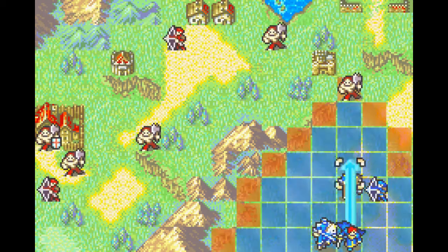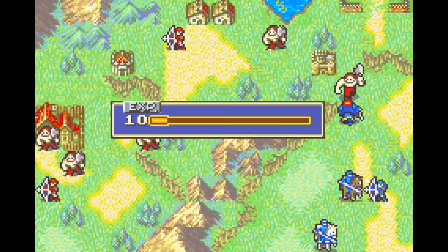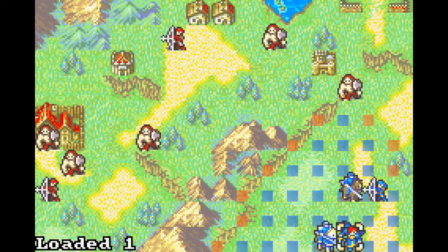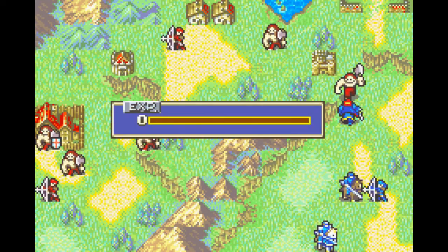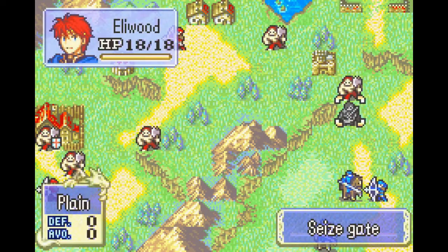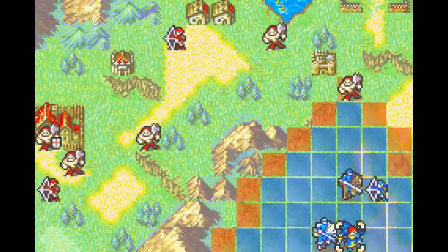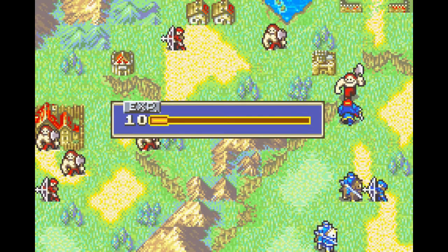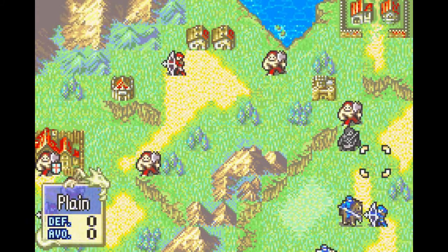To illustrate that I get the same outcome every time, I'm going to attack this Brigand. You'll see that I hit him and Elwood dodges. If I load the save state and attack him again, the same thing happens — I hit him and Elwood dodges. And it doesn't matter how long I wait doing nothing in the game; I attack him again and the same thing happens, because the RNG just doesn't advance until I get into combat.